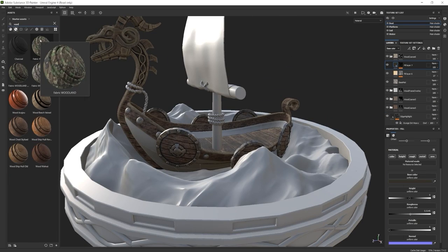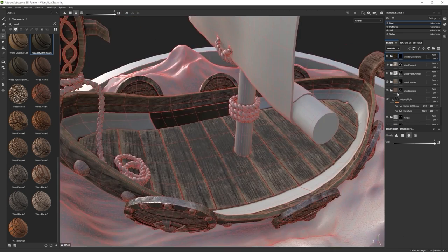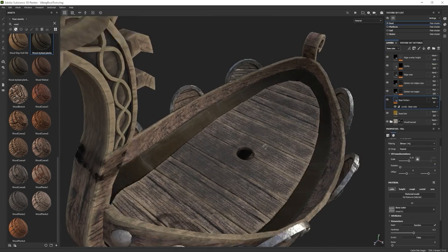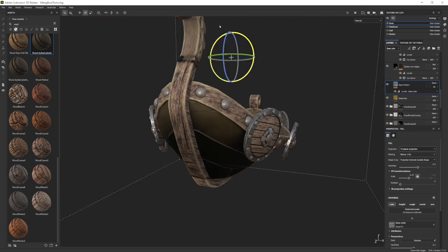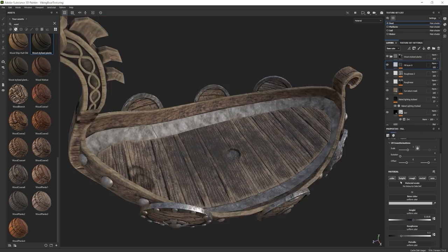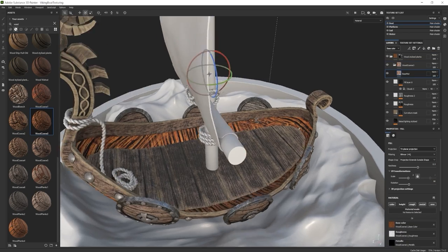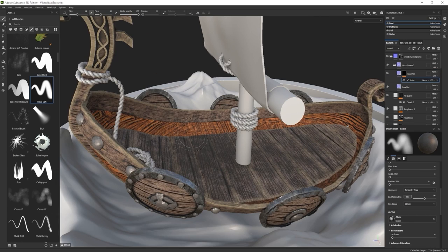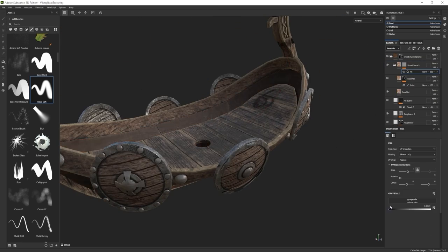Once I was happy with the framework, I continued with the wood texture. I added some additional detail for the walkable area of the boat — a dirt and grunge type of look. I didn't want to use smart masks here because I wanted more control over the smudges, so I ended up just manually painting it in. For the planks of the boat the wood was rather difficult because the boat is curved and I was using automatic UV unwrap, so I had to put extra thought into blending the grain using triplanar projection.